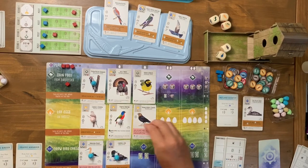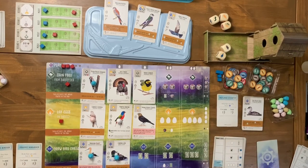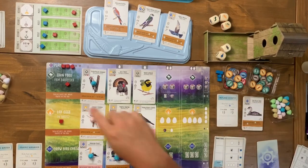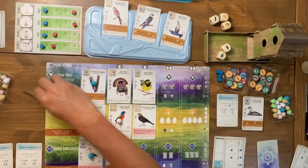I place the remaining eggs across my birds and I'm done. The automa gets his last turn, gaining three more eggs. He could add a cube but it's not worth it at this point. I at least have one egg type to score, so I'll get second place on this final goal.